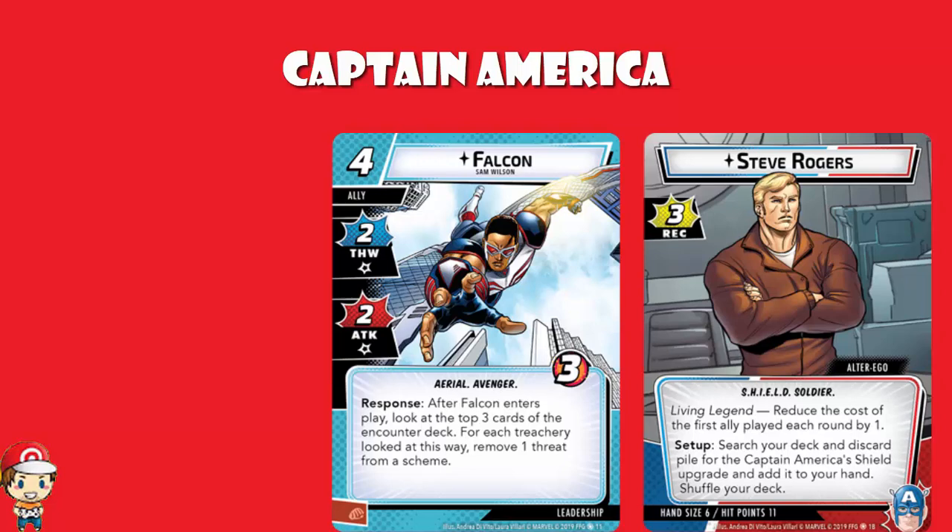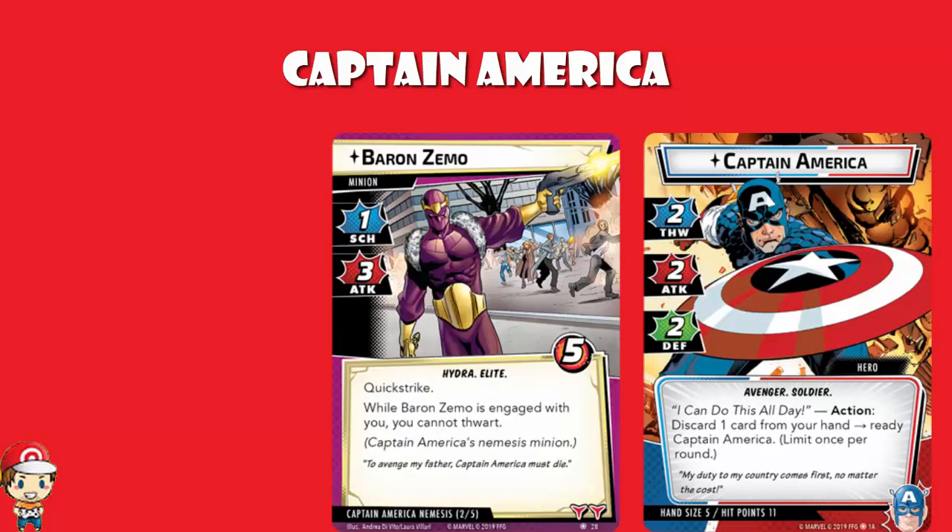If we're going to have heroes and allies, we're going to need a villain. We have a Captain America nemesis minion: Baron Zemo. He has a Scheme of one, Attack of three, and Health of five. He has Quick Strike, which means he immediately attacks Captain America when he enters play. And while Baron Zemo is engaged with you, you cannot thwart — which is awkward because you win by thwarting your opponent's scheme. So Baron Zemo is one you're going to need to take down sooner rather than later, clearly focused on attacking rather than scheming.